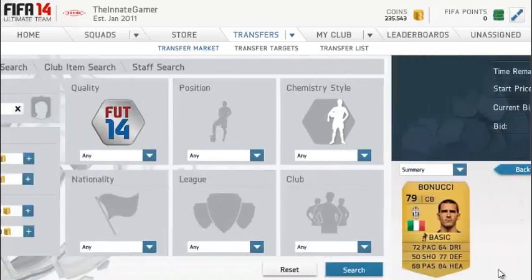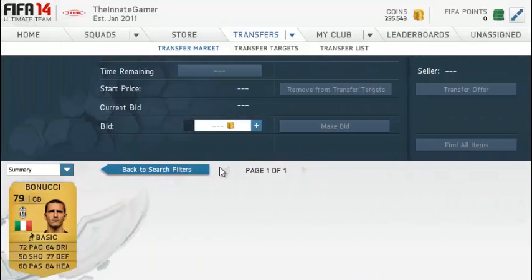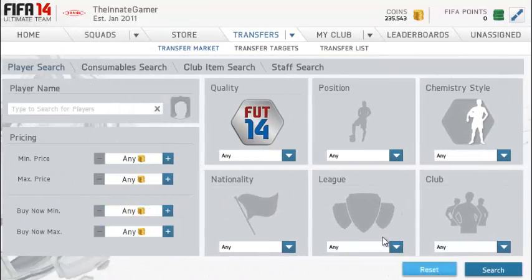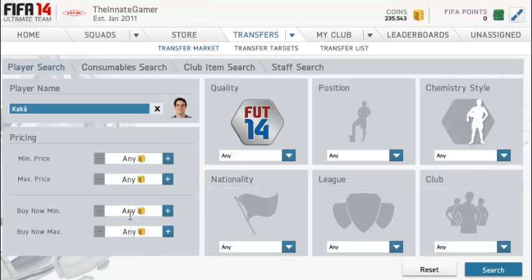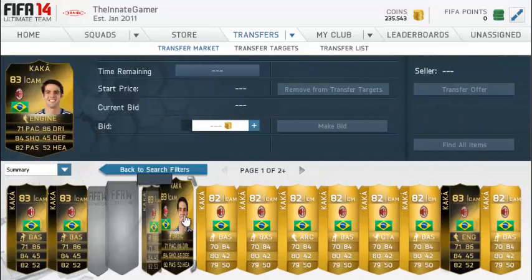You know somebody wants to list one up for less than 1500 — come on. So what are the Team of the Week? Let's have a look at Kaka's price. What's he at eventually now, what's he gone to?